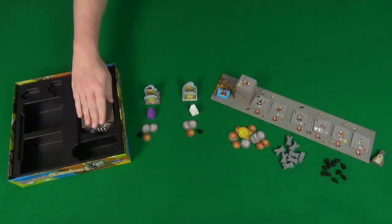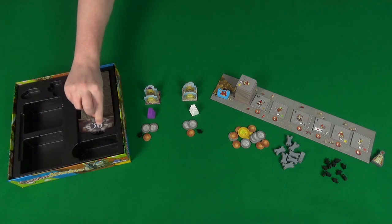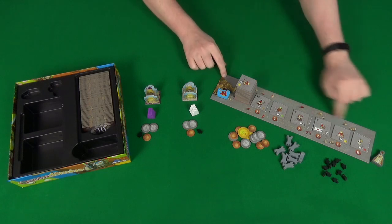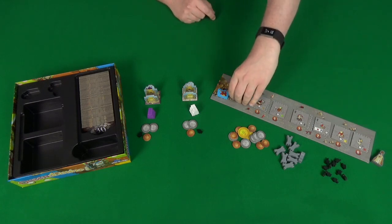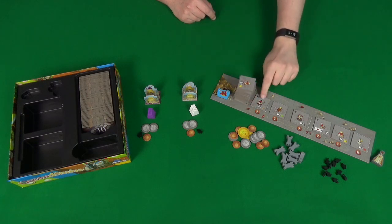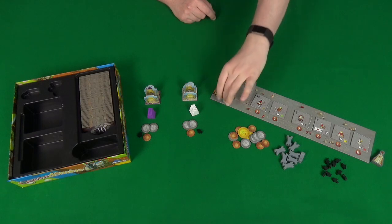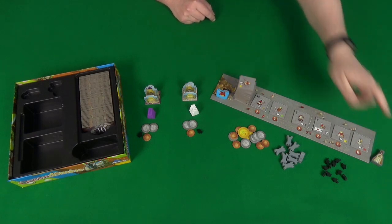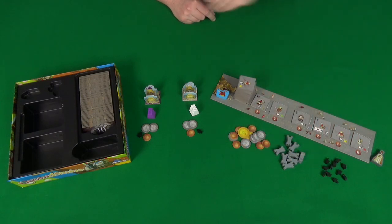Setting up the game, you'll shuffle all the tiles and sit them in the box so that the numbers all face in the same direction. You'll also lay out the buildings board and shuffle all the buildings, put them in a stack, then lay out six of the buildings in the market. You'll place the dragon in his cave, the queen just beside the board, along with placing piles of knights, towers, and money.